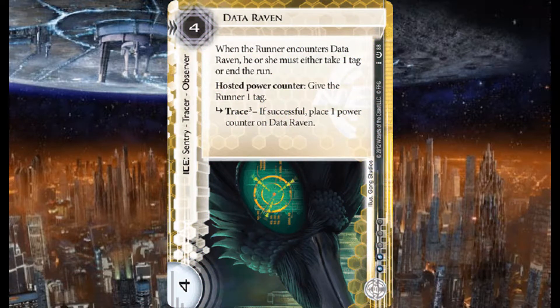Data Raven — four credit rez, four strength. When the runner encounters Data Raven, he or she must either take a tag or end the run. Hosted power counter: give the runner a tag. Trace three — if successful, place one power counter on Data Raven.